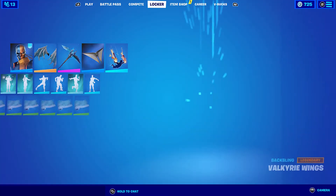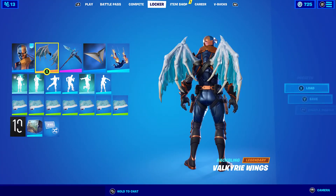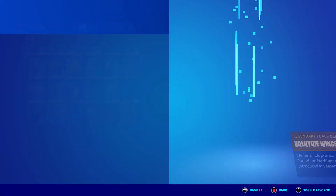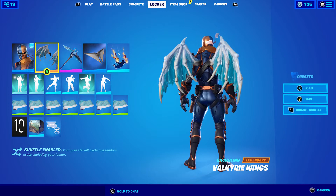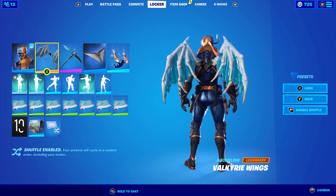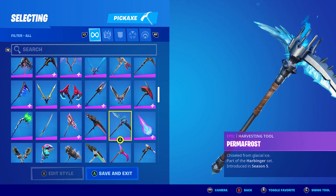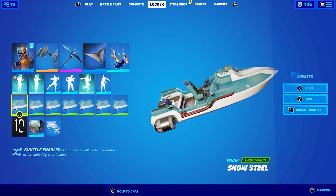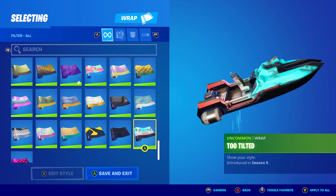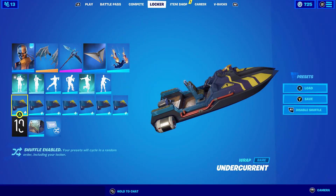The last one we have is the Valkyrie Wings. We also have the Permacroaches, which are part of the same Harbinger set. It came with the female skin you had to buy in the shop — there was Ragnarok, which was the male one, and then Valkyrie was the female counterpart. The Permacroaches came with this back in Season 5. I sometimes just forget which season is which. And then lastly the weapon wrap — I'll put Undercoin on instead. Yeah, I'll just change that, why not.